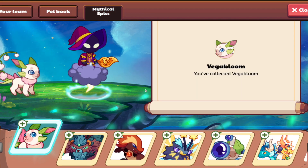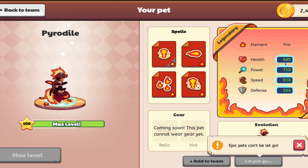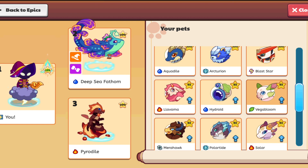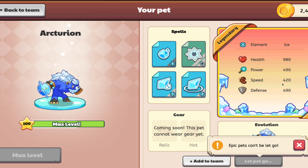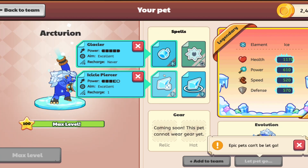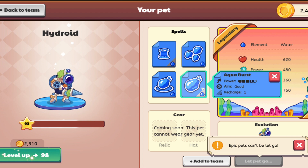What about Pirate Isle? Pirate Isle is pretty good — 680 health, much better. Speed, really high. Power, decently high. I say we can use Pirate Isle even though they don't have pet gear. Now we've got to find a pet that could cancel out fire, which is ice. Well, Arcturion is then the one for us — but wait, this would be weak against fire. Sorry, what's strong against fire? Water. So Deep Sea Fathom might actually help us out.